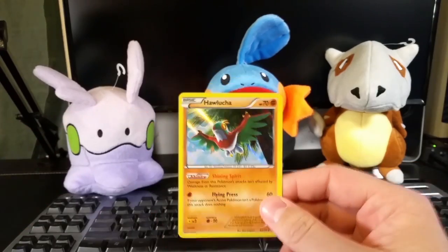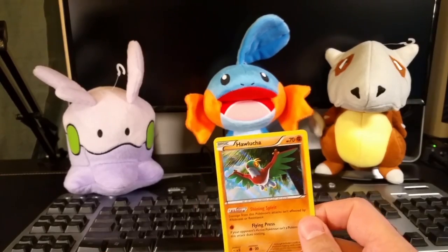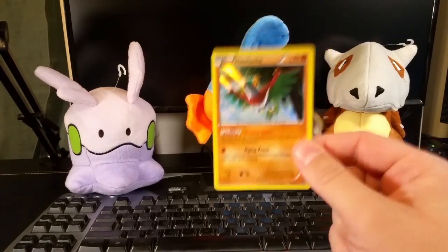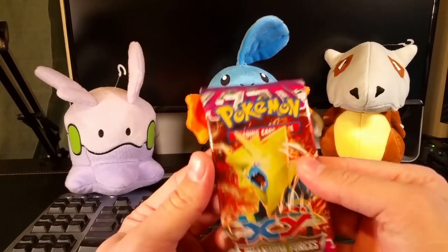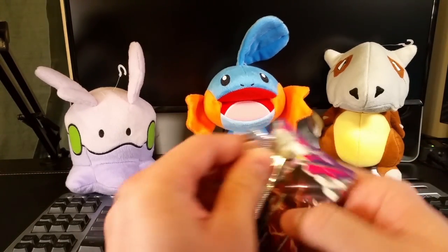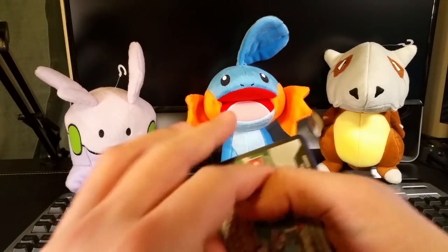...holographic Hawlucha. It's actually funny because a couple days ago at Target I found someone who had used an exacto knife to open a tin and replace the holo in the tin with a Hawlucha — so that's the exact card that was in there. People do the weirdest stuff, that's just wrong. Next up is Phantom Forces.